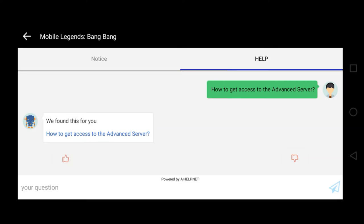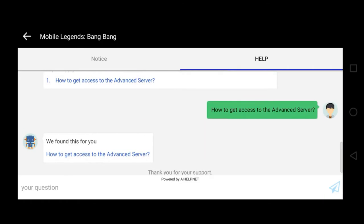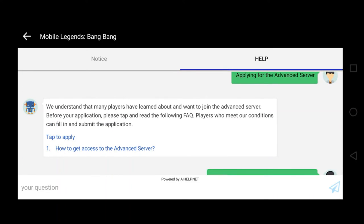Sabi niya, 'We found this for you — how to get access to the advanced server.' Kailangan mo lang yan i-thumbs up guys. Makikita nyo may thumbs up, may thumbs down — i-thumbs up mo lang yan. After mag-thumbs up, sasabihin niya 'thank you for your support.' After yan, scroll up, balik ka dito. Yung nakalagay na tap to apply guys, click mo lang yan.